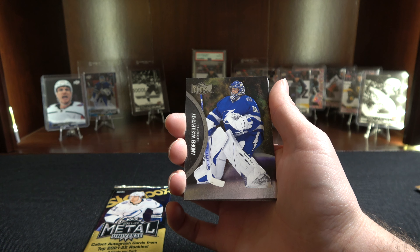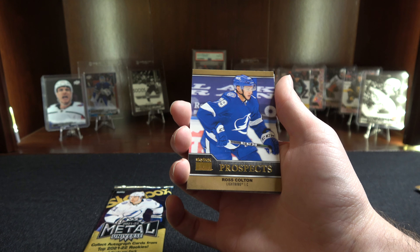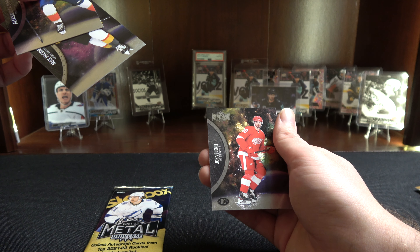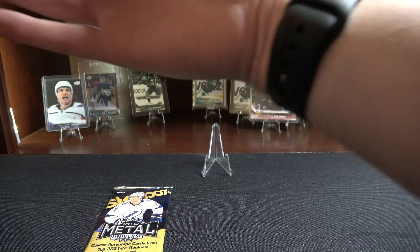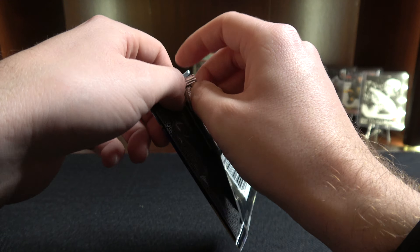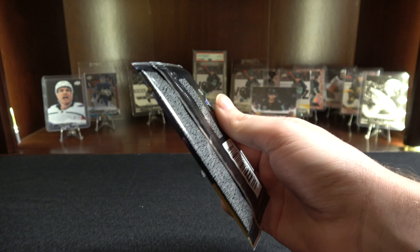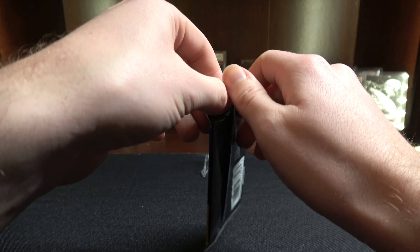Josh Bailey. I think we still got the three big man on ice cards in these. Vasilevsky. Prospects here — Ross Colton. And there's Barkov. Max Pacioretty. Rookie of Joel Valeno. Coming down to the last two packs here, I forgot which is the first and which is the second, so I'm gonna kind of wing it. I think I actually put the second one closest to me. Terrible pack.